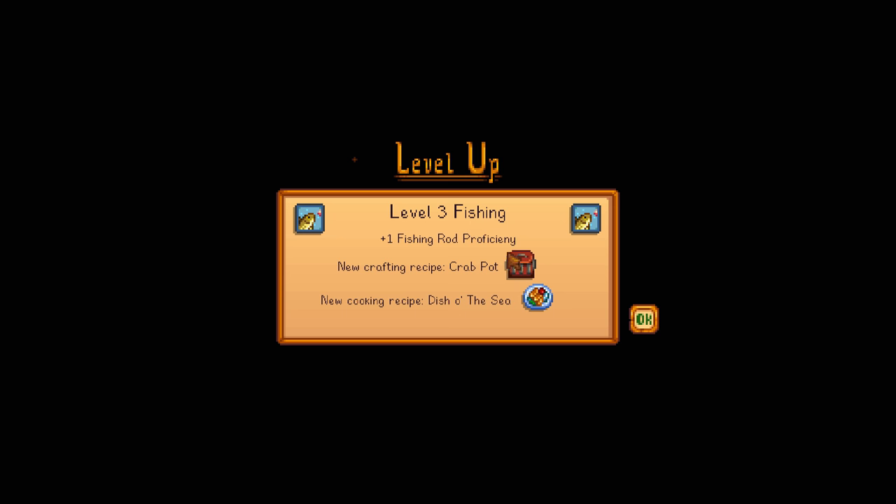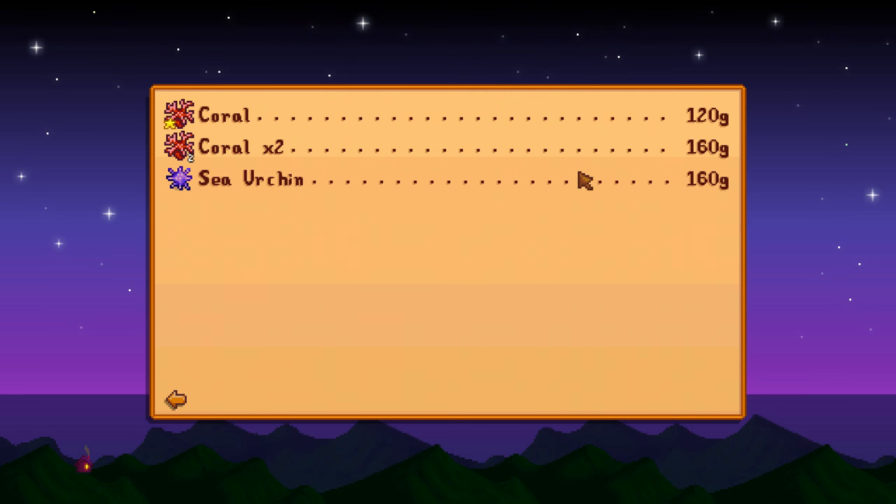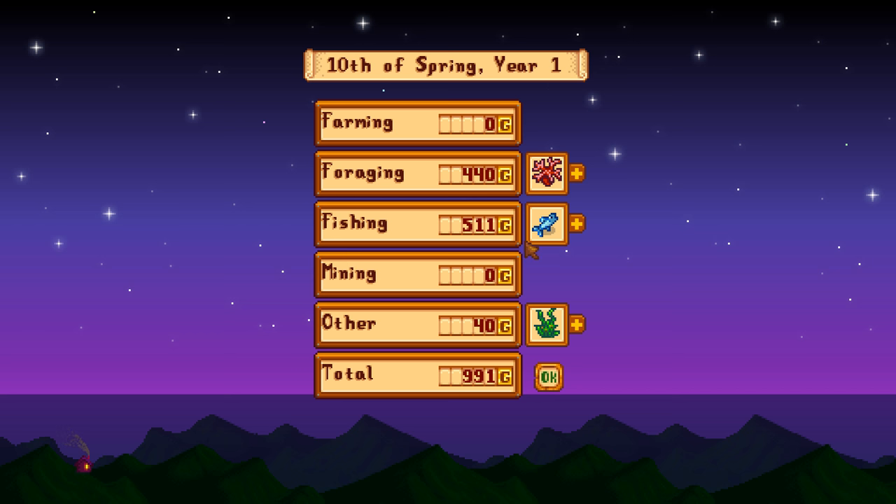Level three fishing — crab pots. And the dish of the sea. So I hope you guys liked this episode. Making the big bucks — look at that payoff from that new area we opened up. Just from that new area — look at that money. Big money. Almost as much as we did in fishing, and we took a lot less time picking that stuff up. Totally worth the 300 wood investment early on, because we're going to keep checking that area every single day. If you liked this episode and want to see more like it, go ahead and hit that like button, hit that subscribe button, and leave me a comment, good, bad, or indifferent. Your feedback is always welcome. Until next time, this has been Penn Star signing out. See ya.